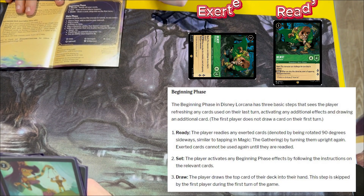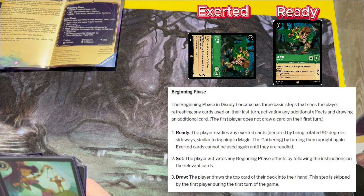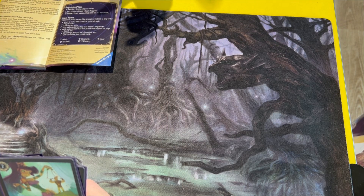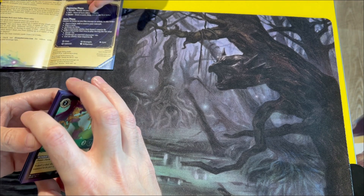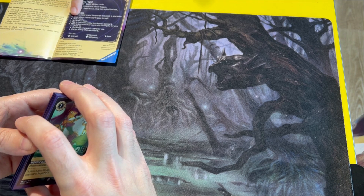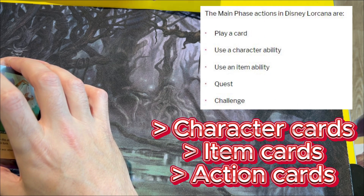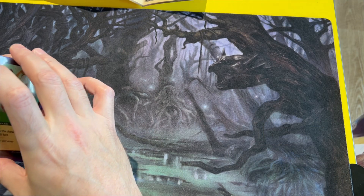Ready, set, draw. Ready means if you've had cards that are tapped, you just turn them face up again. Set is start the turn — start-of-turn effects happen, so if they say 'at the start of your turn, such and such happens,' that's what that does. Draw is when you draw your card. And then once per turn you can add a card to your ink row. You can play a card — you've got character cards, items, actions, and songs.